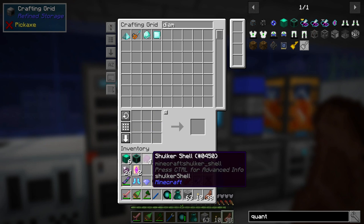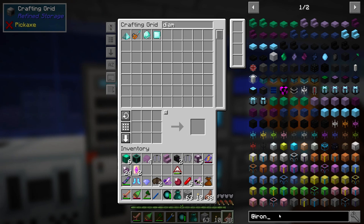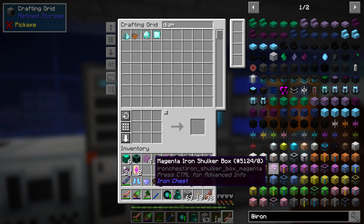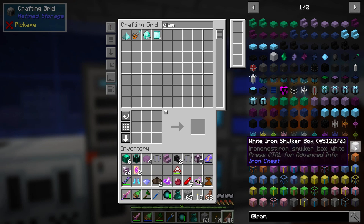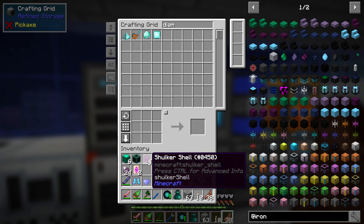Now let's go ahead and pull up Iron Chests as well just for fun. We'll see that we have, like I was saying, the iron shulker chest which just needs a regular shulker chest. So we need to do that.